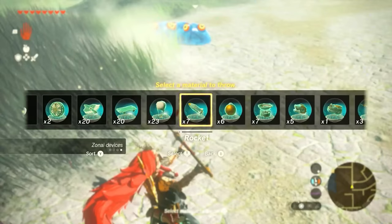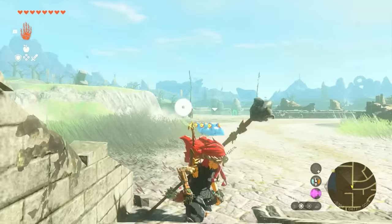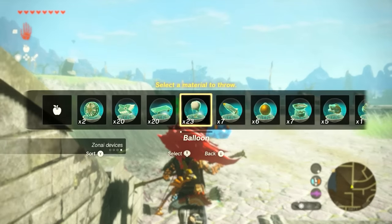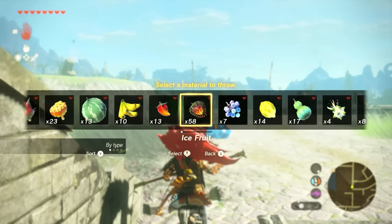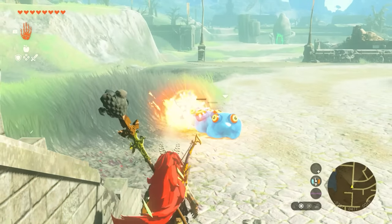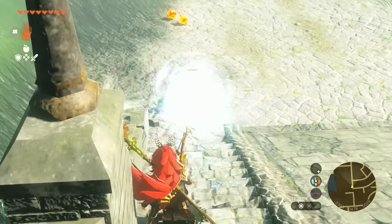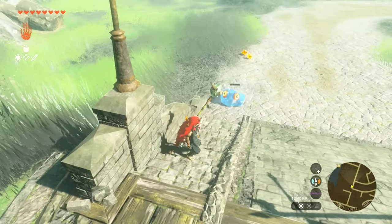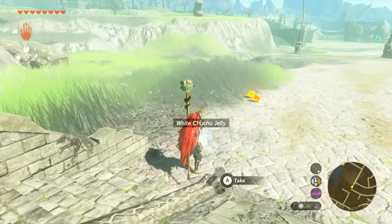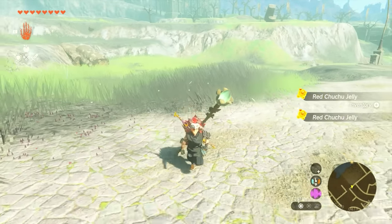Here's a simple one — throwing different elements at Chuchus so you can get more elemental materials. Some blue Chuchus are coming at me, so I throw a fire fruit at them and get some fire Chuchus. Then throw an ice fruit at a Chuchu and get an ice Chuchu. That's how you get different elemental jelly.